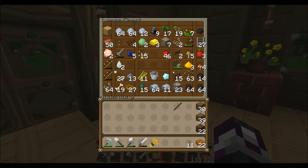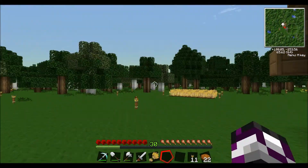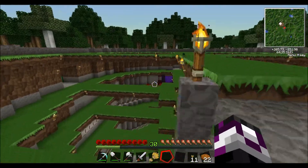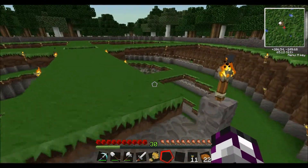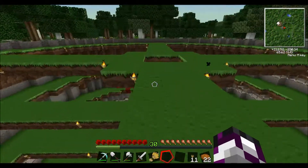I got a bunch more iron from mining and that abandoned mineshaft. So that's pretty much what I have done now. What I'm really trying to do is find some animals and get somewhat of a farm going. It's really tough since I'm in a flatland world with trees.